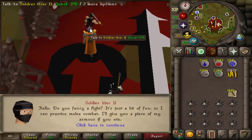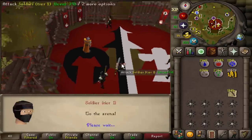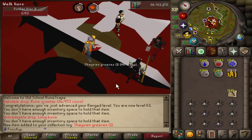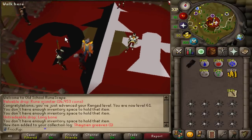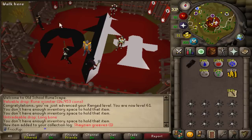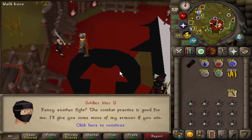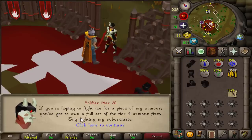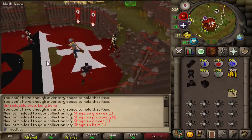We have to start with the lowest tier and work our way up, so we're going to talk to the tier 1 soldier, say we're going to fight them, and then we fight them. When they die, they'll drop the pieces of their armor, and each piece is also a new collection log slot - one piece at a time. You have to fight tiers 1 through 5, each one 5 times, so it's going to be 25 fights to work your way up to tier 5. If we try to go straight to the tier 5 soldier, he says you have to own a full set of the tier 4 armor first, so that's why we've got to start with tier 1.